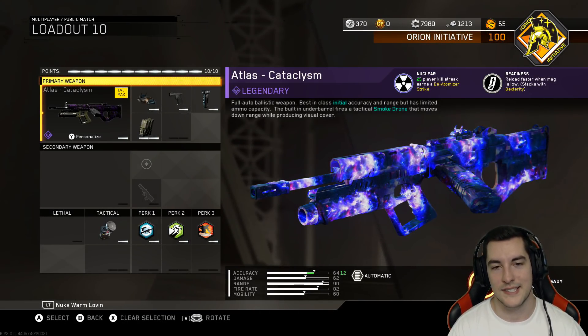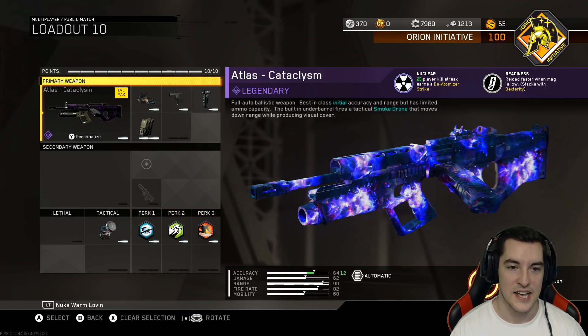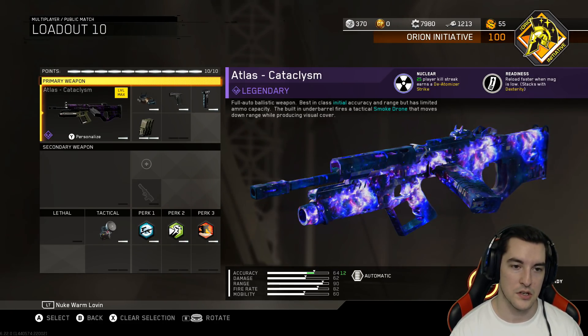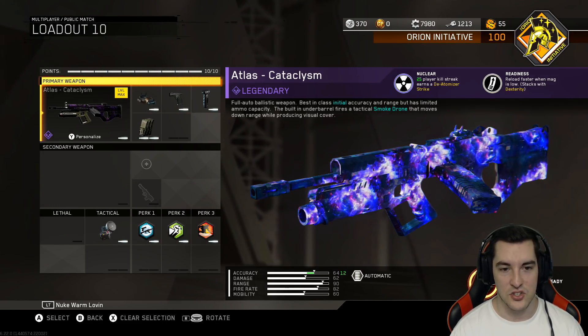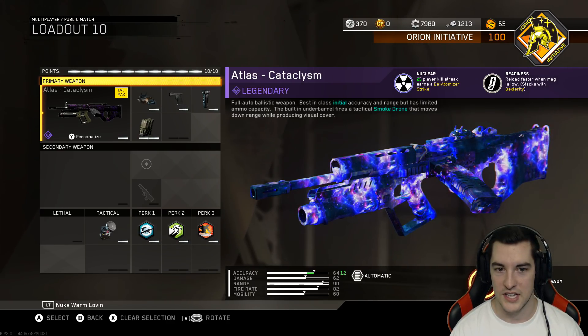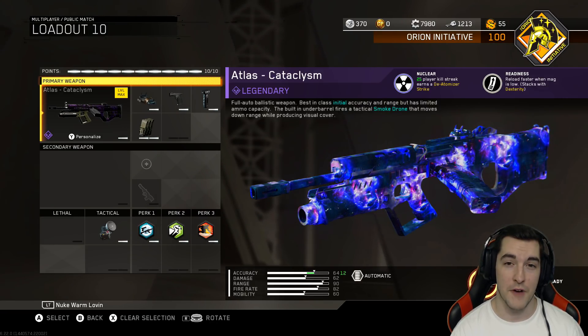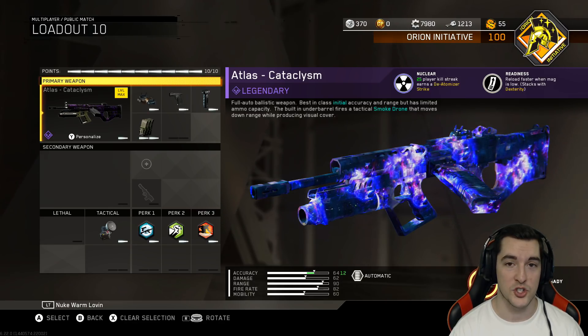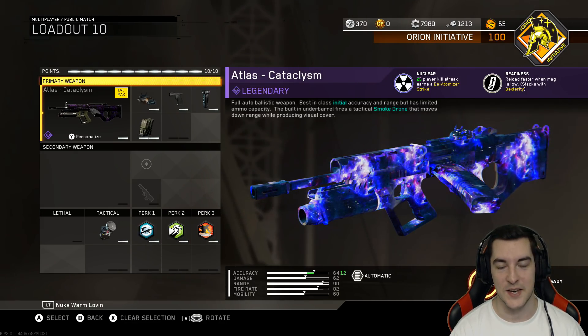What's going on YouTube, it's your boy NoWareMissile and today we're checking out the Atlas Cataclysm. Before we talk about the class setup, I want to talk about the weapon. The Atlas description says 'best in class initial accuracy' - notice how 'initial' is highlighted in blue. When you first start firing it seems pretty accurate, but as you hold down the trigger it gets a little crazy.